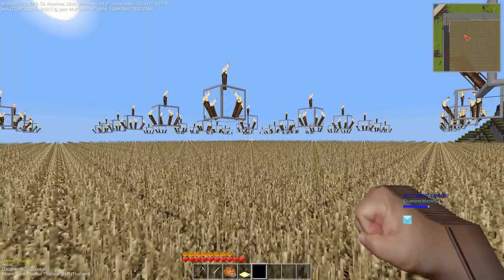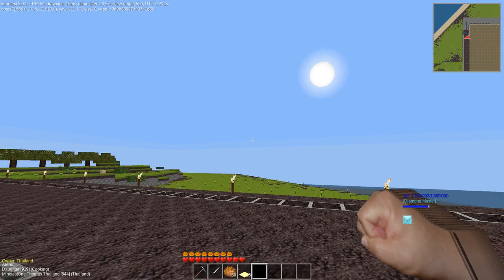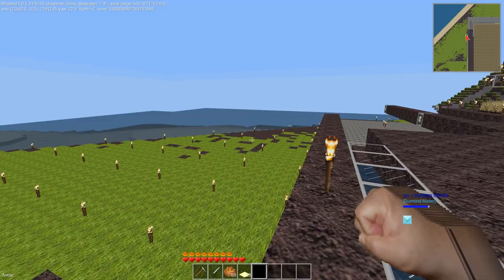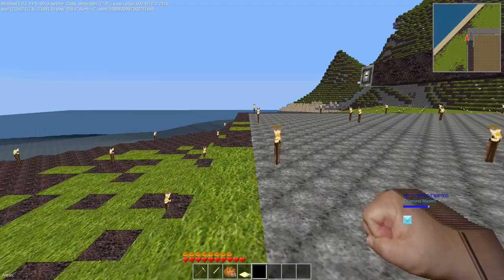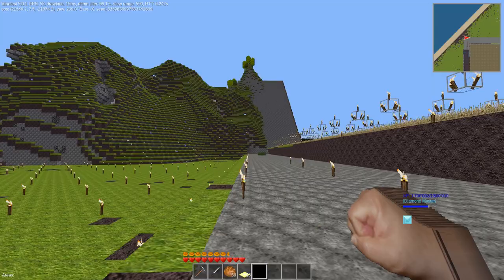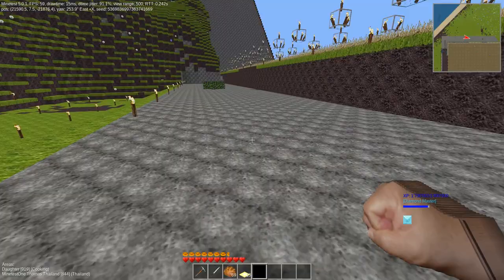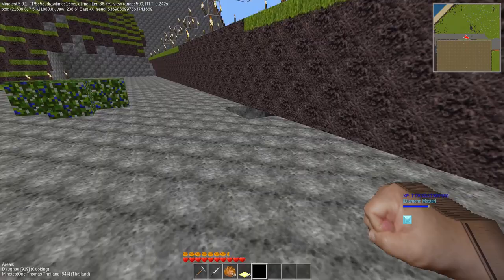I'm already working on the enlargement. It's still smaller than the field on my own server. A hole working in process here — enlarging the land, I want to have it green. Pulled down about 10,000 sand already to grow into the ocean. Here's the side from the base. Under will be the big shop — a huge shop. That is a cave I covered.